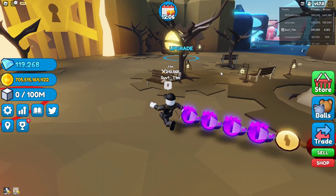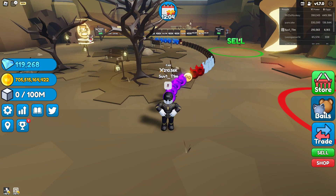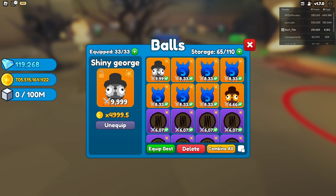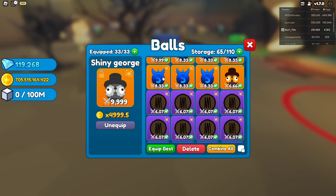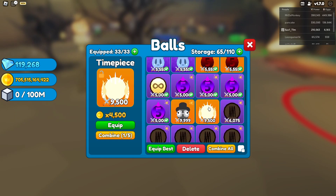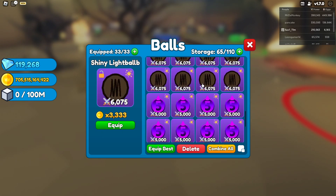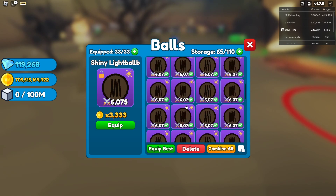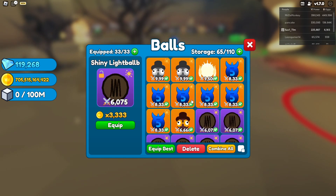I've already hatched a few trillion worth of these eggs with 2.5x luck. I've gotten some of the George legendaries and the other legendary too, and loads of the epics. These actually look quite cool — I do like them quite a lot.